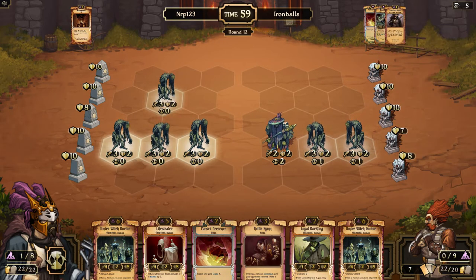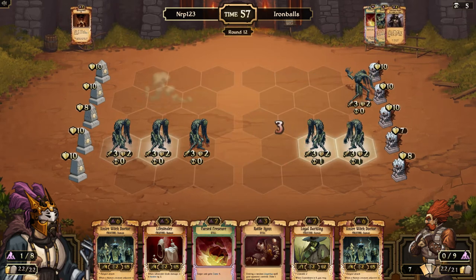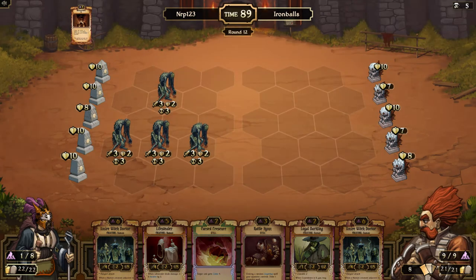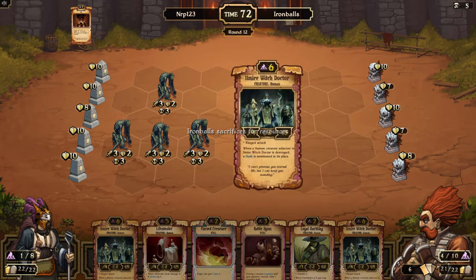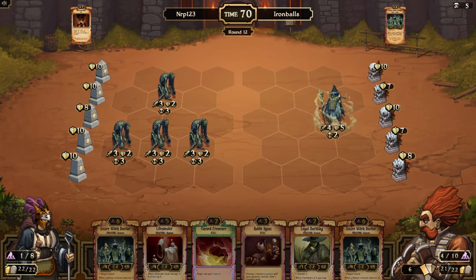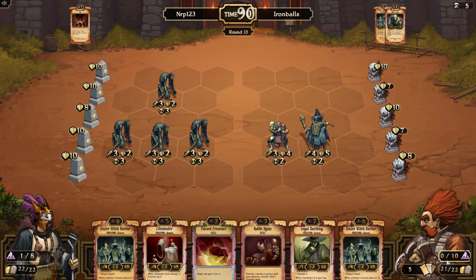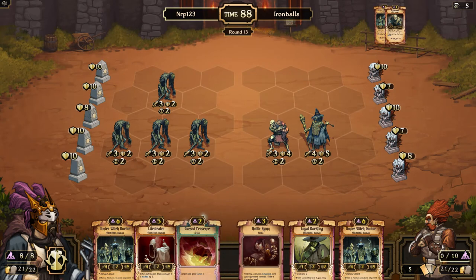I'm spreading the damage a little bit and clearing his board. I actually got a lot of scrolls from that because two of my Oblivion Seekers died. But he has way more scrolls than me and another resource, so I have to stay on my toes. Now I have a Rattle Him — so if he plays another Halls, I'll be able to get rid of that. I think I have two Dammon Curses left in this deck which I might need.